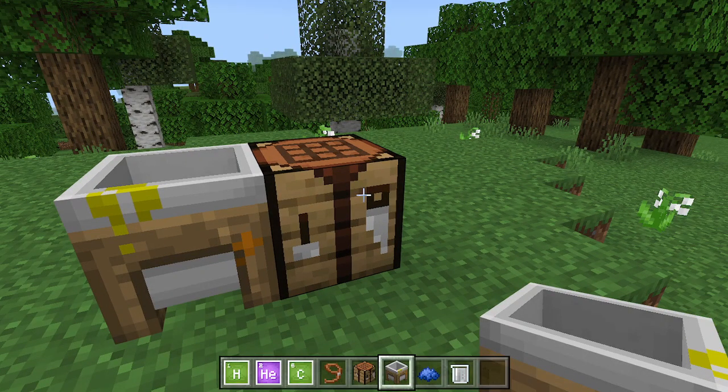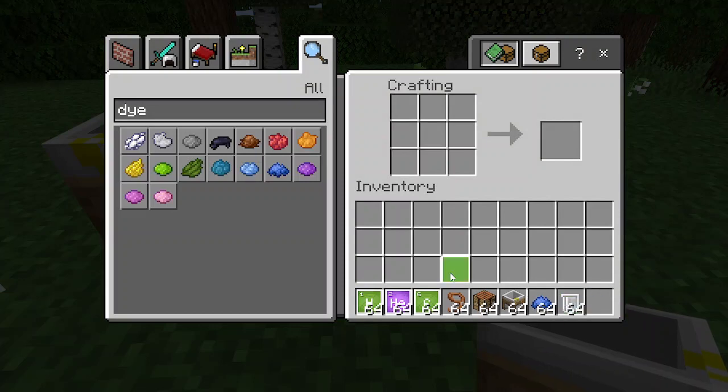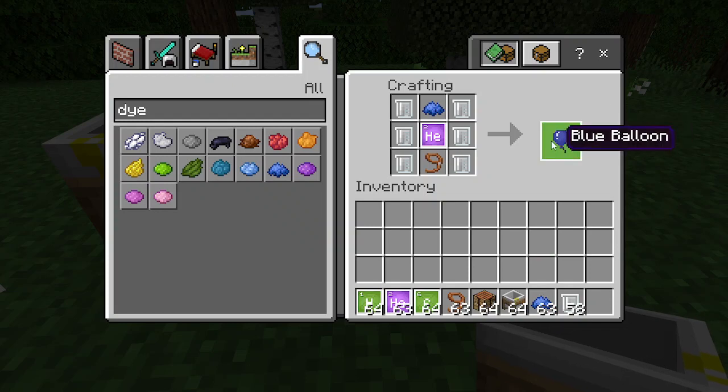We have 64 of them. Now here's the final step. I know 99% of the world knows how to make a balloon in Minecraft, but this is for the 1% who don't. Put the Latex on both sides of the crafting table, Helium in the middle, one Lead on the bottom, and your dye of choice on top. And now we've got a balloon!